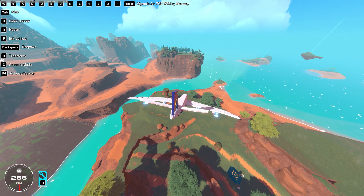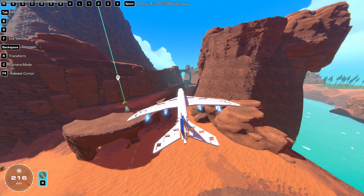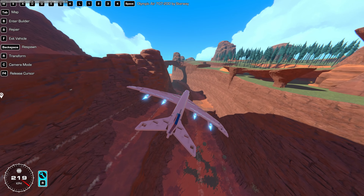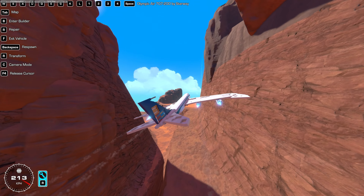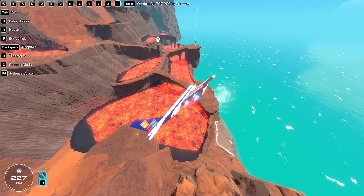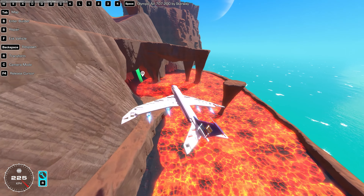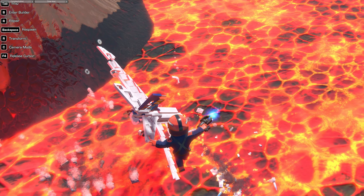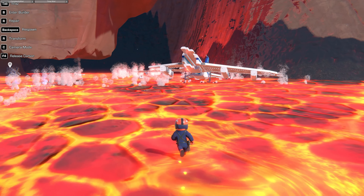Let's do some tricks with this airliner. The rudders aren't super responsive but we found a spot to go under that little bridge. Nailed it! There's lava on this map — I'm on the special creator Trailmakers server and I've never seen this map before. It has lava in the game — that's interesting.